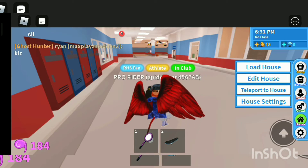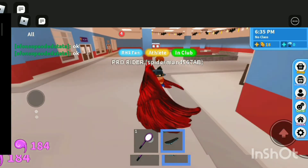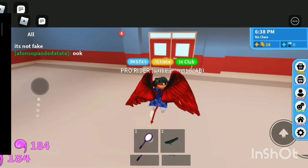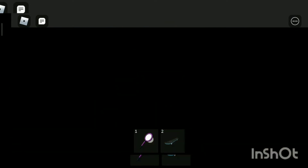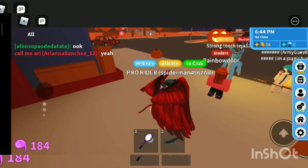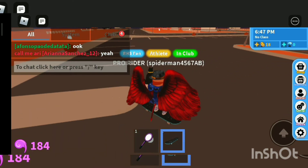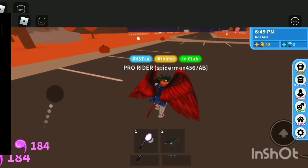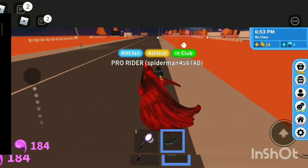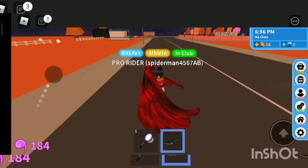Now that we're out of the cafeteria, we have to go out of the school. So now as you can see I'm out of the school. Let's go straight on the left side of the road, as you can see. Just go straight to the left side of the road and just keep on skateboarding.